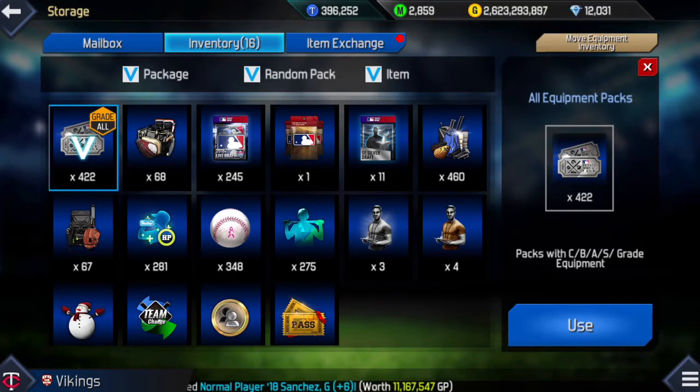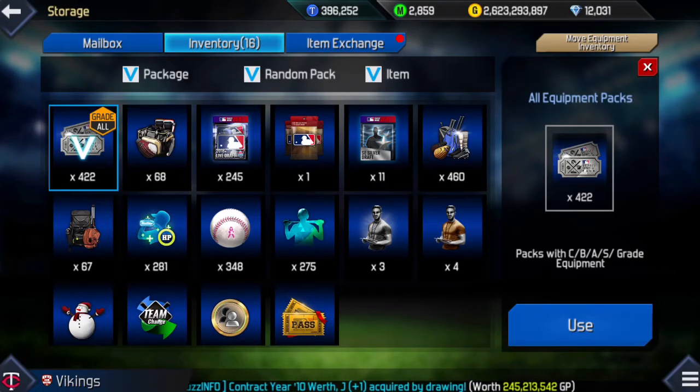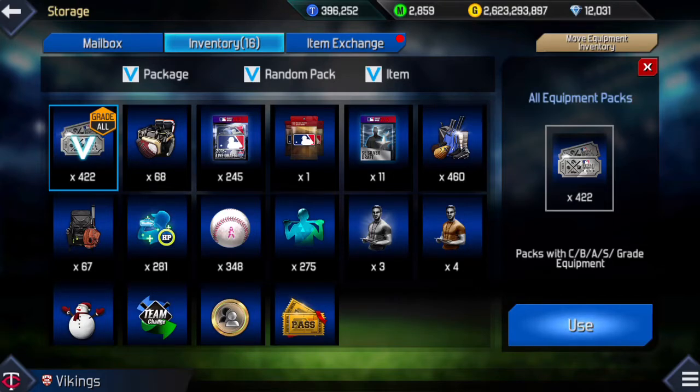I'm going to open 400 of them. I'm going to record for each one how many C grade, B grade, and A grade equipments I get, and how many batter and how many pitcher equipments I get. There is someone who posted on the forum saying they had 94 of these opened — it was like 80-something percent C grade, 10% or so B grade, a couple percent A grade, no S grade.